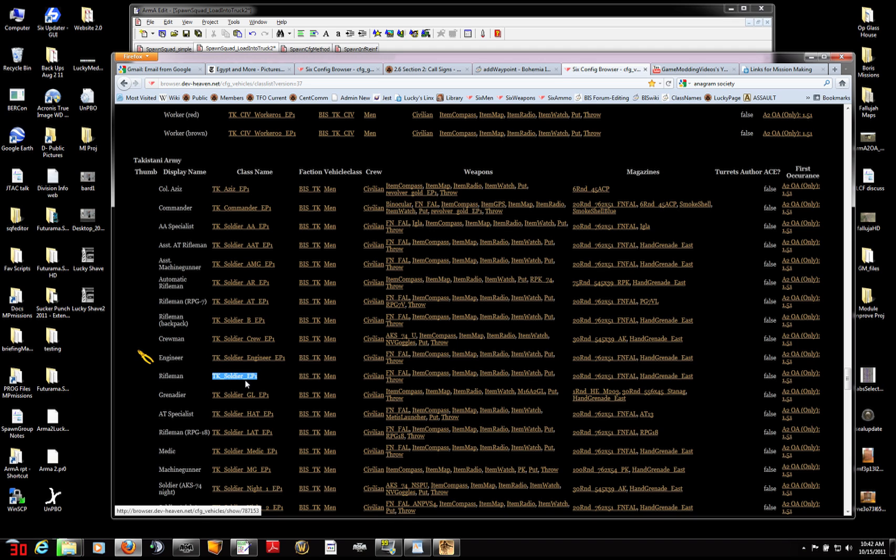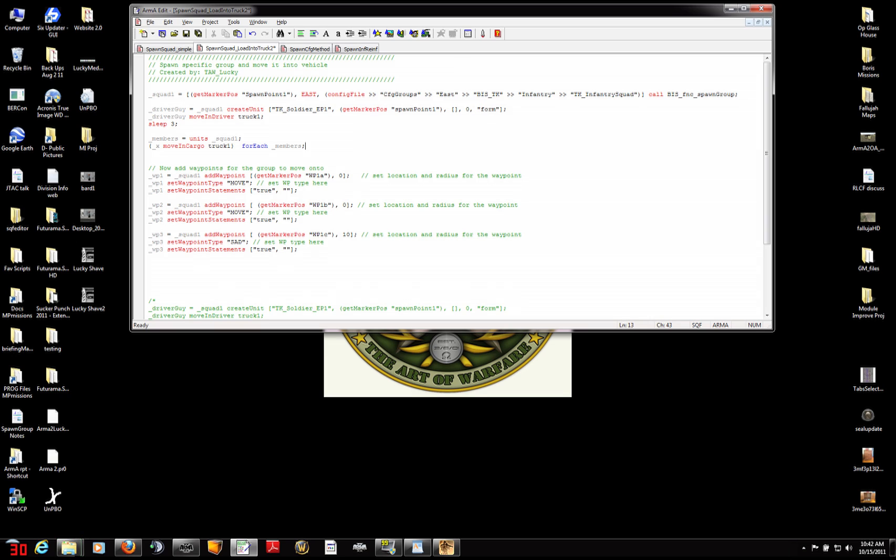Here's my basic Takistani Rifleman and here's his class name: TK_Soldier_EP1. Back in the script, that's what I've typed in — TK_Soldier_EP1 in quotation marks. Where am I going to spawn him? I'm going to spawn him just like I spawned the group, at the marker position spawn point 1, the marker name spawn point 1. This stuff you just copy and paste as-is — I'm not going to go into the detail. That will spawn him at that location.